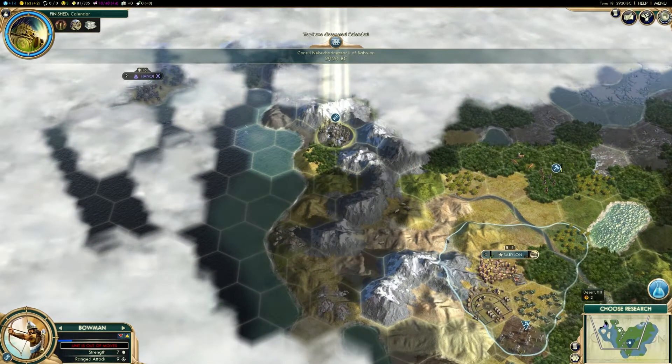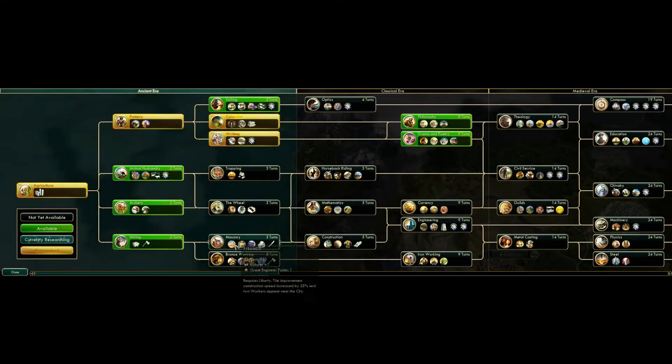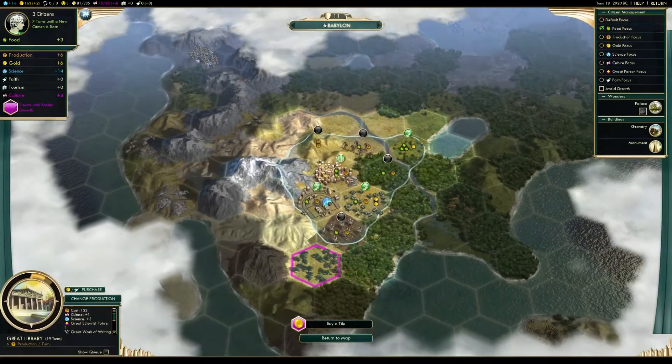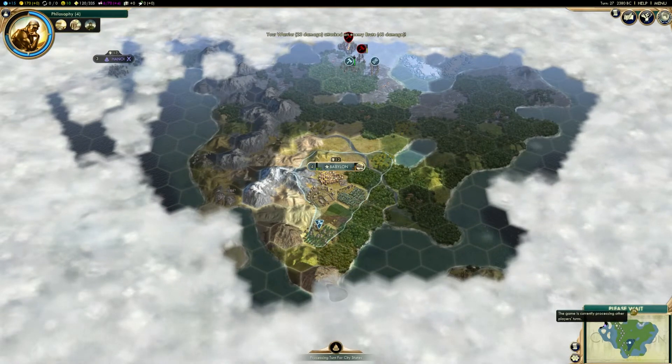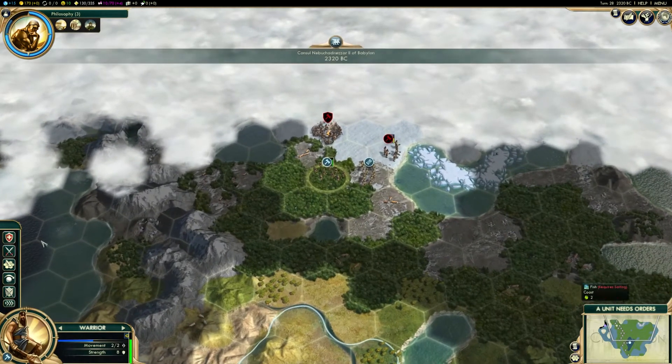This lead becomes hard for AI players to overcome on all difficulties outside of Immortal. It's almost always more beneficial to head straight to writing, as your science score increases so much that you can research the other technologies you need to improve your capital quickly after this.